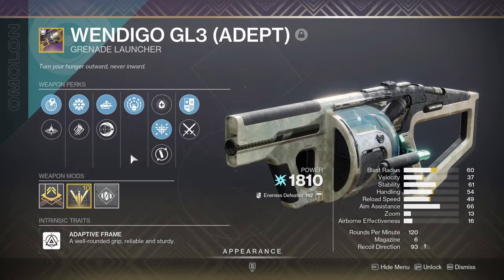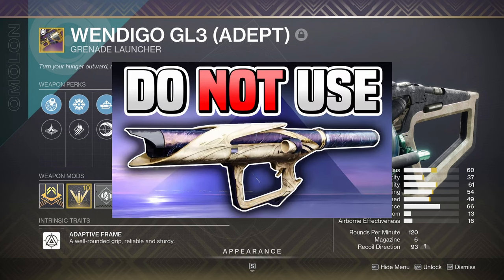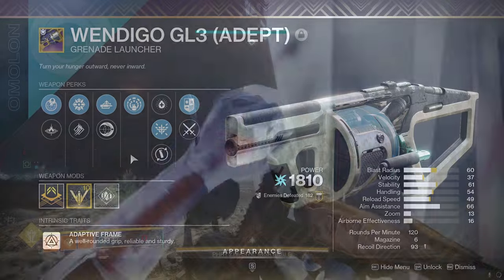But now the next question is, does this beat out the Explosive Light roll that the Regnant and Wendigo can get, as well as the Cataphract? So Explosive Light is going to buff your damage by 60% and it can stack up to six times. I did a video on not using a rocket launcher when playing solo, showing that the Explosive Light Wendigo was indeed the better option — but now we may have a new king. So let's check it out.